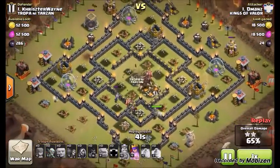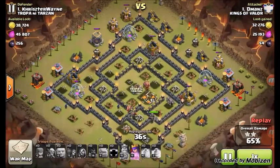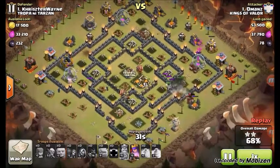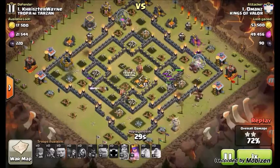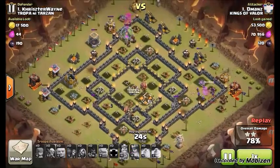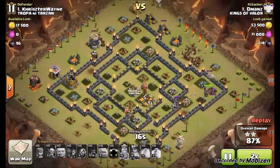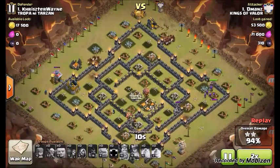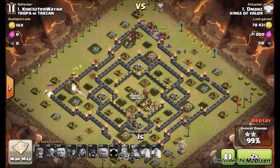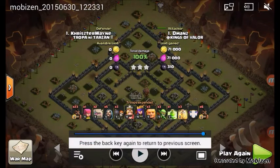This is such an effective strategy, and this is a fully maxed out base — the guy is level 116, walls almost all maxed, everything maxed. You want to send in giants on each quadrant before the hogs because the giant will tank from the single-point defenses for the hogs, so the hogs don't take too much damage when they're coming in and you don't really have to use a heal for them.